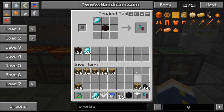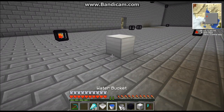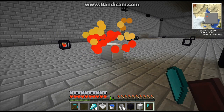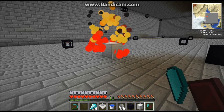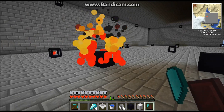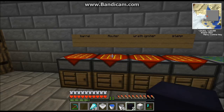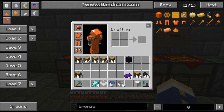Now take those diamond shards and make a wrath igniter — combine some nether brick with a diamond shard. Next, you need to make some dark iron. Take the wrath igniter, make yourself a block of iron, place it down, and then light it up. Be careful when you do this because it will ignite everything flammable around it. After a short time you'll see it turns into a dark iron block — just mine it up.